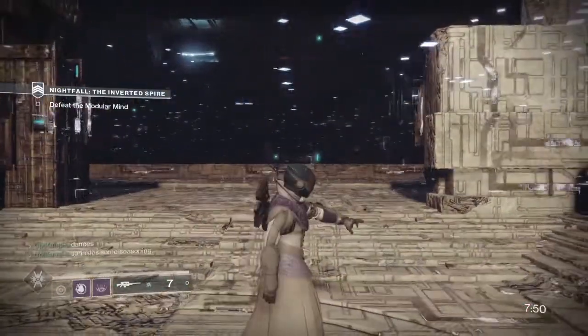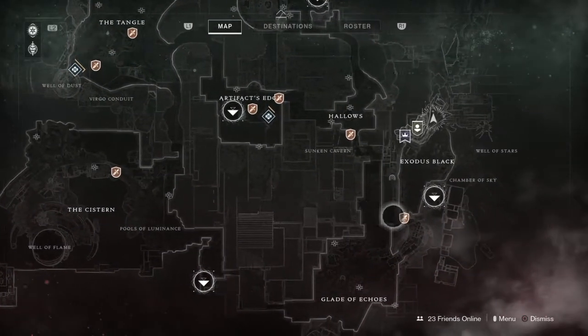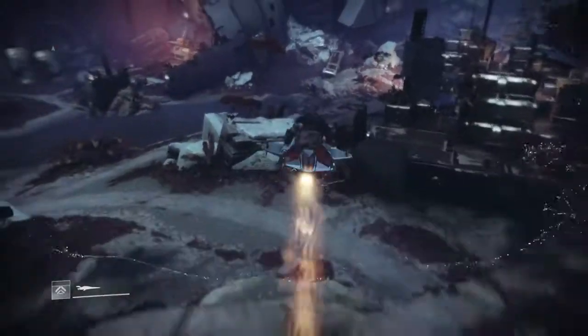With this glitch, you can get into the Exodus Crash Strike. Let's see how. First off, go to Nessus and fast travel to Exodus Black. You'll then spawn here — pull out your ghost and follow my lead.